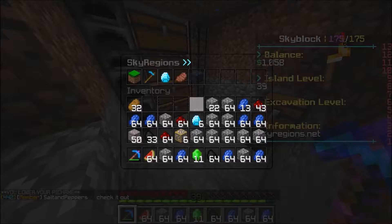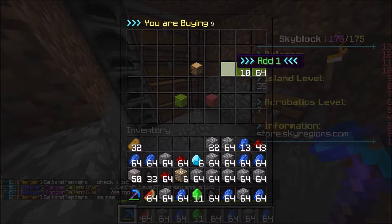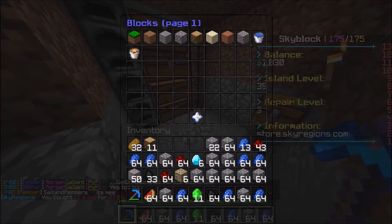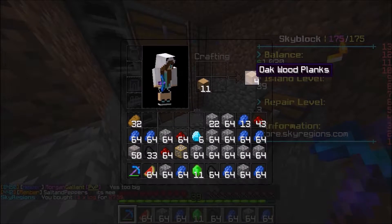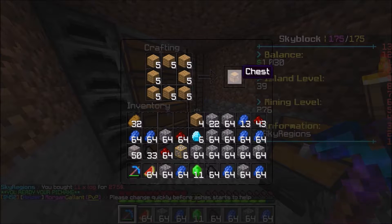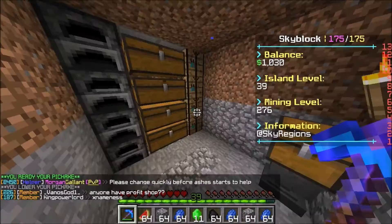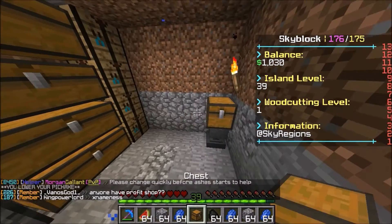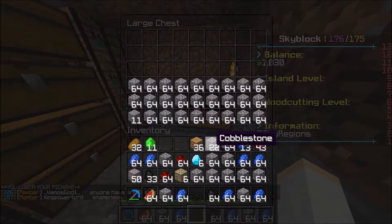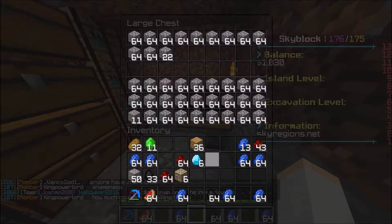I'm gonna have to buy some wood. So we're gonna do slash shop and we are gonna go to farming — well, not farming, but this — and we are gonna buy some. Let's just buy 10, or 11, however many. We're gonna need wood anyway, so we're gonna make a chest, just one right now, because we are just so full of stuff right now it's not even funny. There we go, there's that chest.